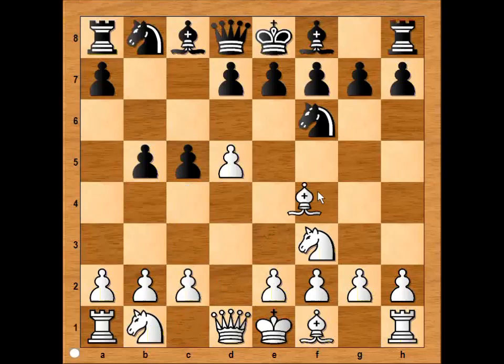White wanted to avoid the Benko Gambit and played bishop to g5, attacking the knight. Black played Qb6, avoiding doubling of pawns if bishop takes knight. Another interesting variation is bishop to b7, where bishop and knight are attacking the pawn on d5.